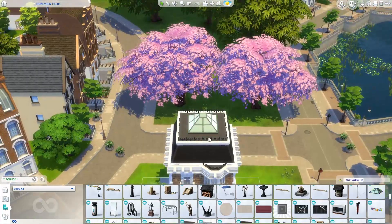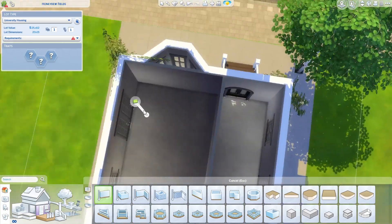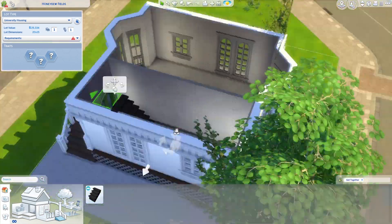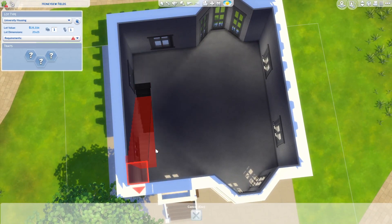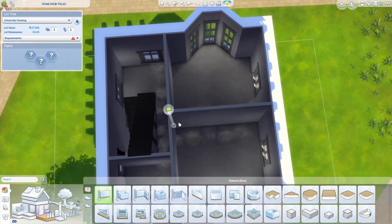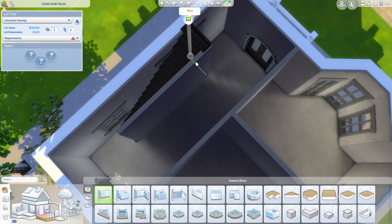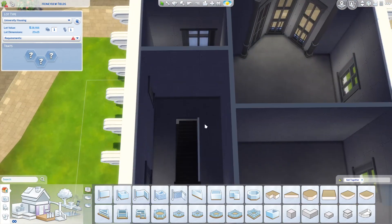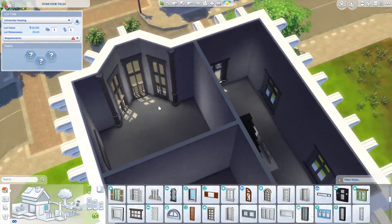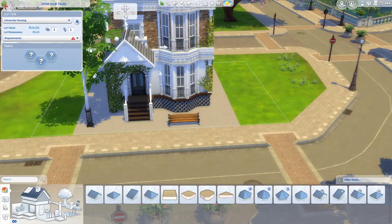I thought a really good thing would be to have three self-contained apartments but with a shared bathroom, because in shared houses you do tend to share the bathroom. Initially I accounted for one bathroom on the middle floor, but as I was building I decided to redo the floor plan and add a little bathroom in each apartment as well, so they'd have one big communal bathroom and their own self-contained showers. That's what I wanted to do, but apparently the Sims wouldn't let me.